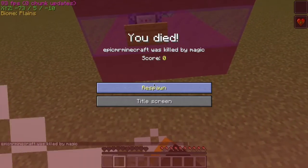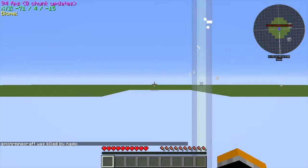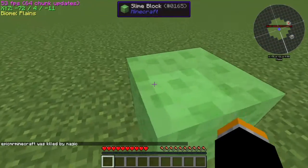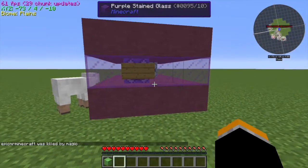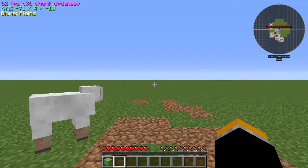And then once you die, you die — it gets rid of all the barriers and stuff, and you can just straight up remove the trap and place it anywhere else. There you go, it's destroyed, and goodbye.